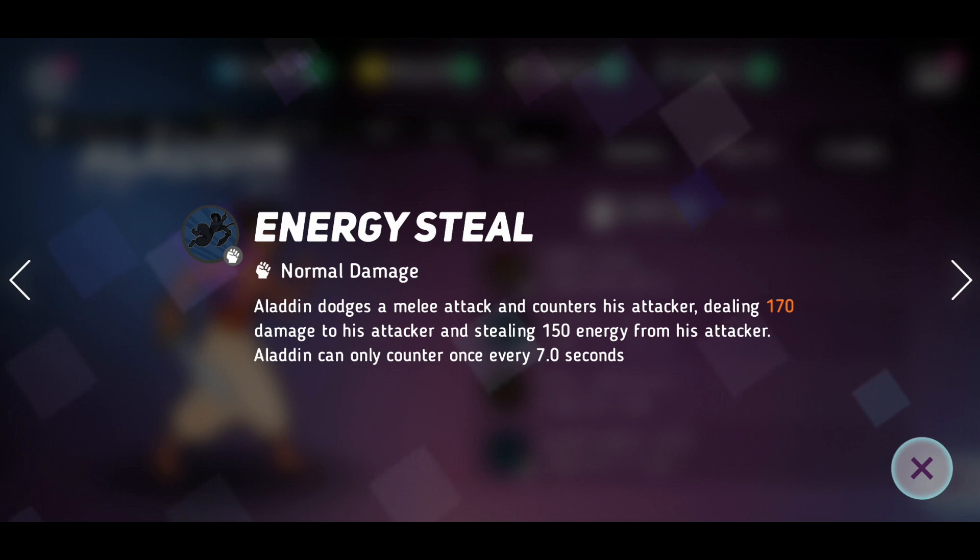Next is Energy Steal. I do like an energy steal move because the more you can get your special, the more you can absolutely wreck. What makes this better is he dodges a move — so let's say Nick throws his free lollies, Aladdin dodges them, basically avoiding 80,000 worth of damage, and then he steals energy and counters with an attack. However, he can only counter every seven seconds, which is quite a big window.